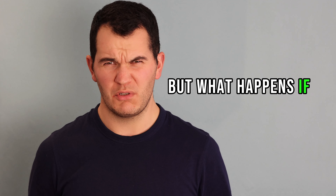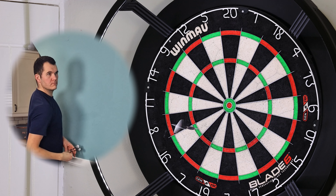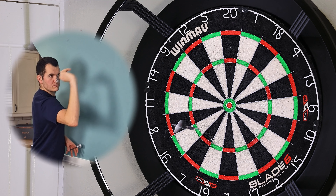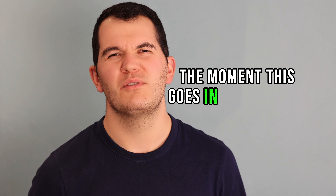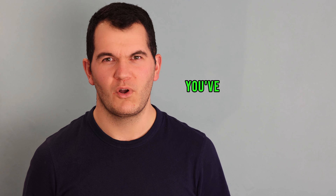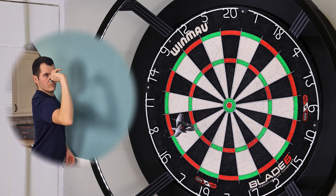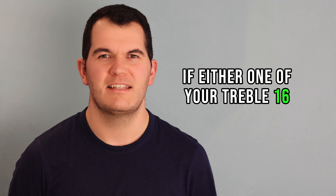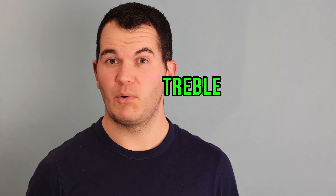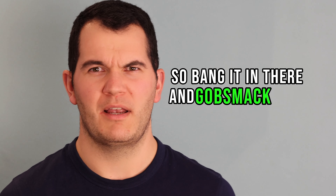A treble 16 and a single 16 is 64, so that leaves double tops. But what happens if you do this? The moment this goes in, you think you've bust — but you haven't. You've got 8 remaining. Double 4 for the match. If either one of your treble 16 attempts lands in treble 8 right next door, brilliant — you're left with 32. So bang it in there and gobsmack your opponent.